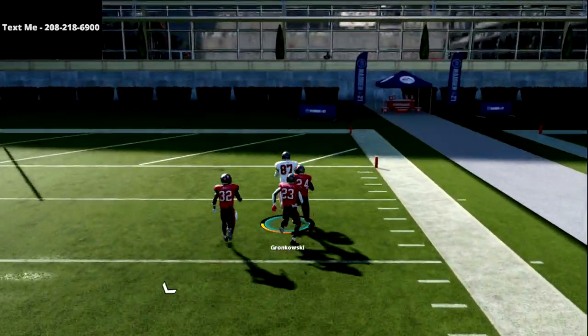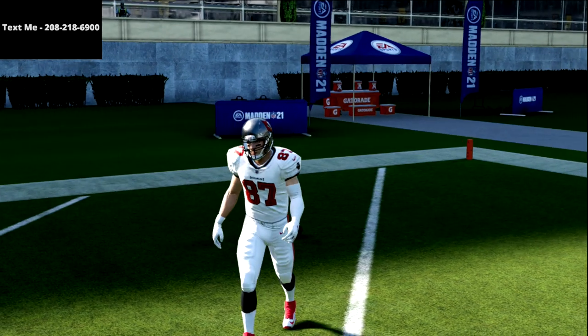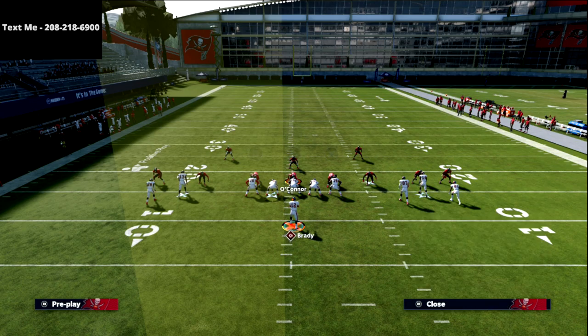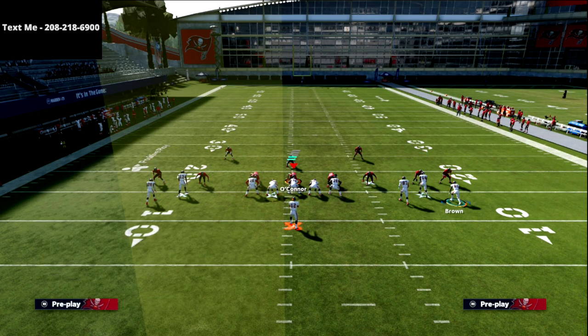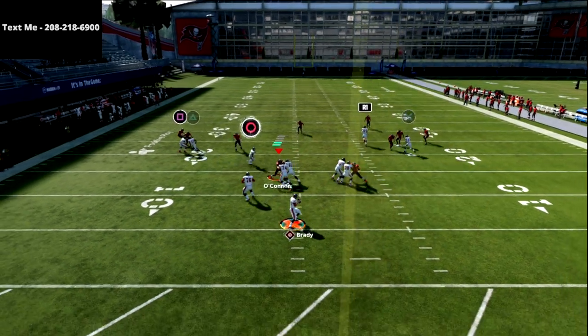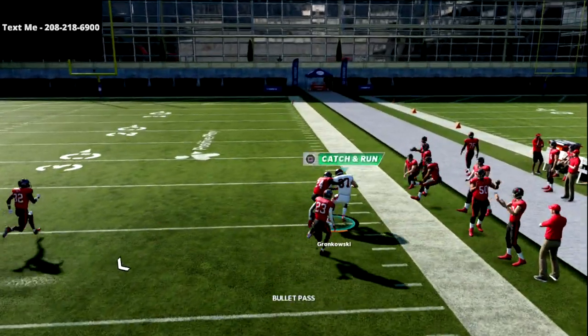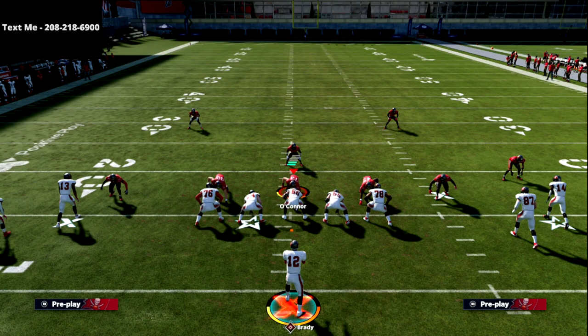The number one read on this play is the R1 receiver — as you can see, he's going to get really good separation against Cover 2. If you have a good tight end and can make a good throw, you might even get yourself a one-play touchdown. This is the best Cover 2 beater in my opinion in the game right now, because it's really good against not only zone drops but also this type of Cover 2 where I'm dropping a defender into the deep blue zone with 30-yard drops.